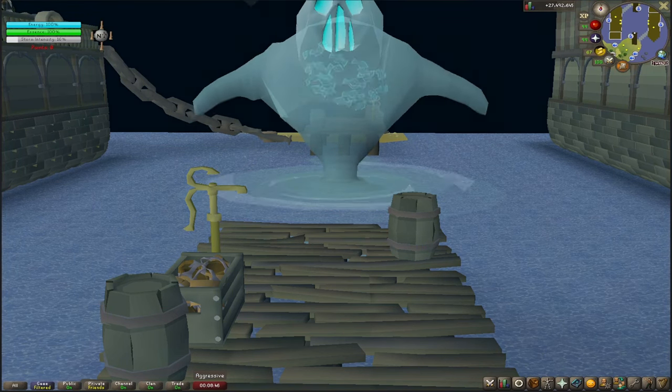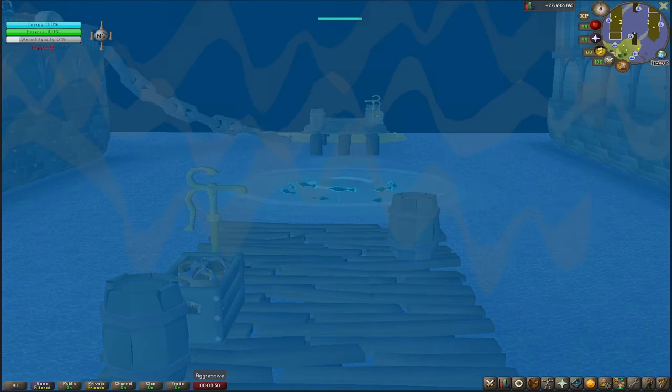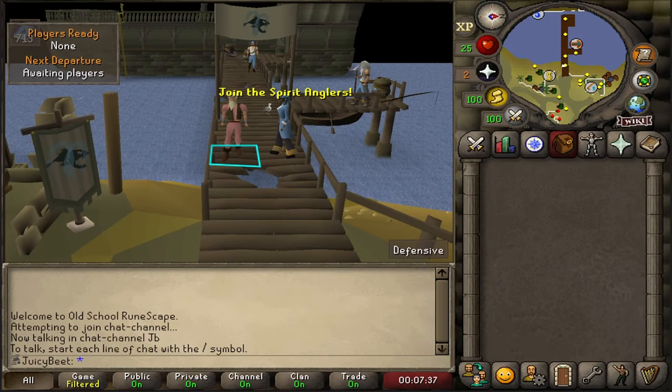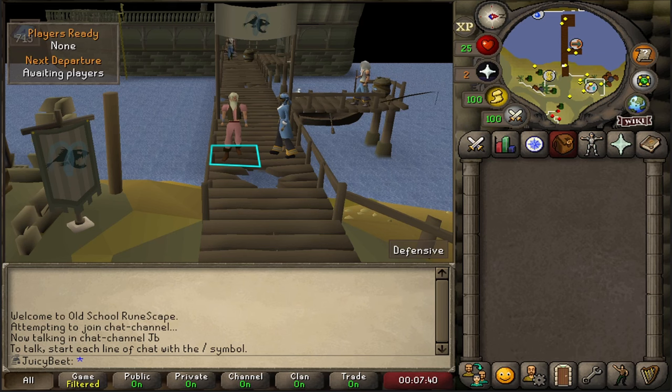You want to do Tempoross the easy way without dealing with endless fires, tidal waves and randoms on mass worlds? I'll show you how, let's get straight to it. These are the methods I've personally been using on my new Iron Man. When you get to Tempoross you need absolutely nothing in your inventory or equipment - you can get everything that you need from the mini game itself.